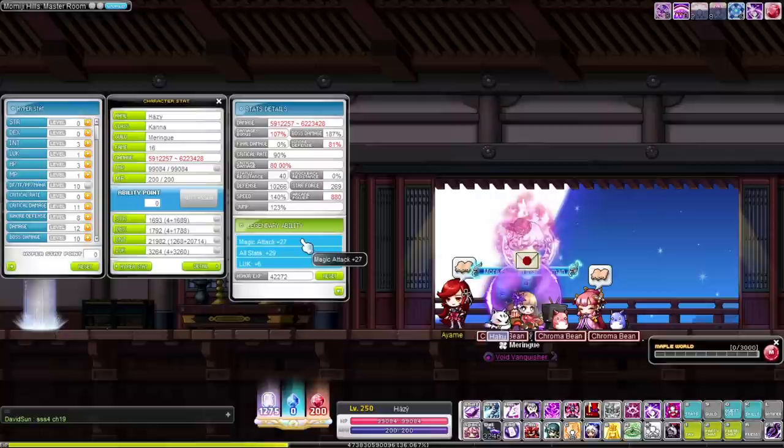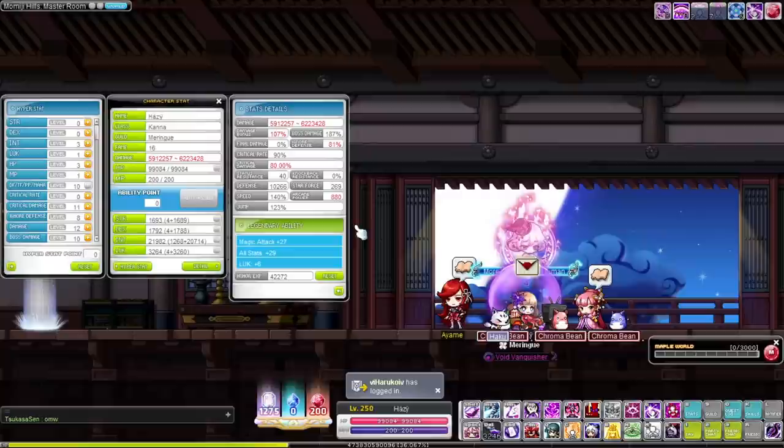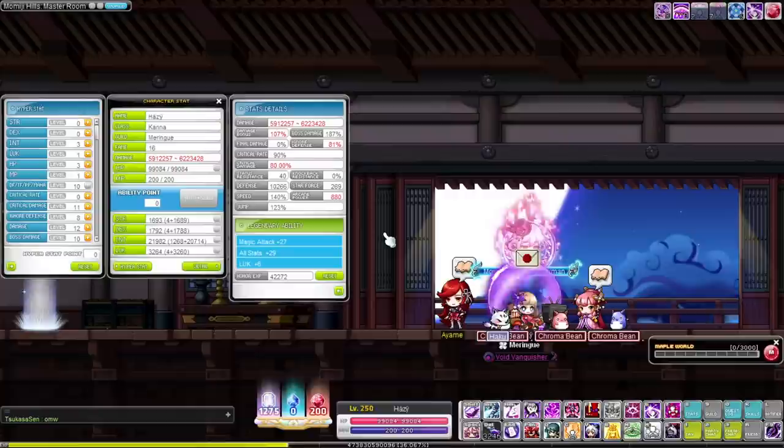However, for Kana specifically, since this is a class that is most often made at the start of accounts, I would highly recommend — especially if you're in Reboot servers — roll for your second line first, because Kana's base crit rate is very low. Unless your account is already well established for Legion and links, you're not going to be able to easily get to 100% crit chance. So if you're in Reboot, use circulators until you get a decent second line of crit rate, and then use Honor to reroll for your main line for drop rate. If you're not using your Kana as a farmer, I believe you want 20 boss crit rate and percent damage to debuffed enemies.